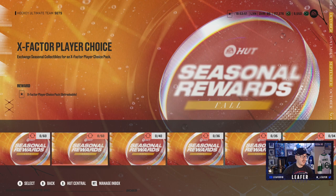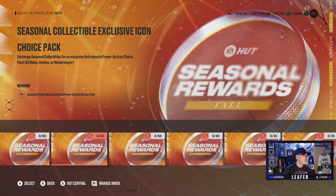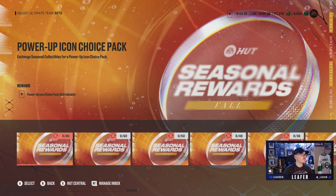A Jumbo Elite Pack is 34 collectibles; an 85 overall choice pack is 35; power-up collectibles to upgrade your X-Factors or power-up icons is 36 collectibles; a guaranteed 85-plus player pick, which is actually crazy, is also 36 collectibles. An X-Factor player choice pack is 50 collectibles. A seasonal collectible exclusive icon choice pack for 60 collectibles gets you either Rob Blake, Chris Chelios, or Niedermayer. And for 80 collectibles, you get a power-up icon choice pack — a chance at any icon in the game like Wayne Gretzky, Lemieux, or Sundin. So make sure you're logging into HUT every day to get your daily pack and completing daily objectives for extra collectibles.